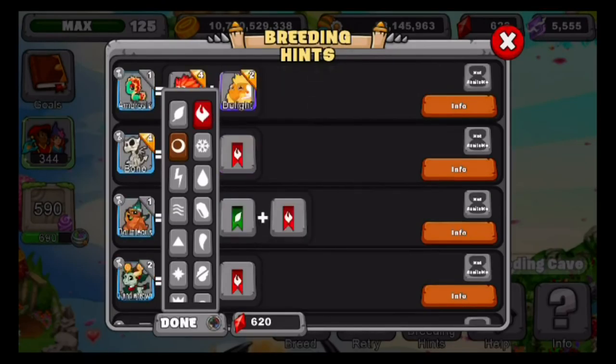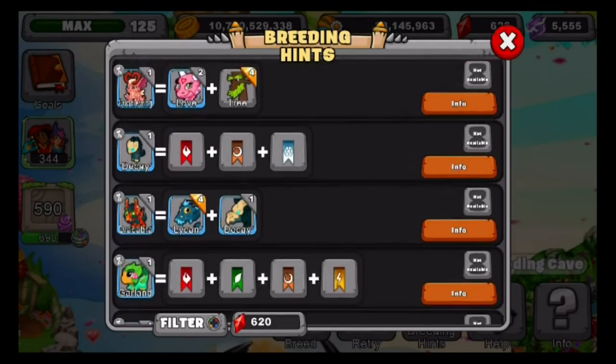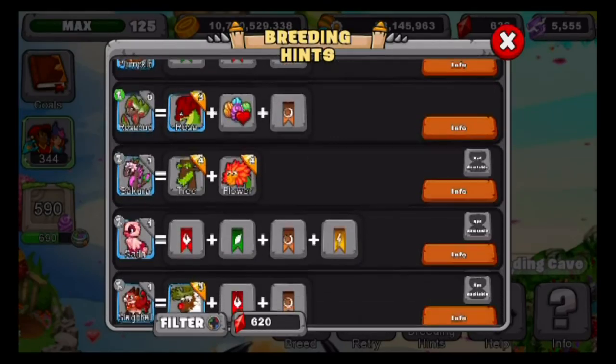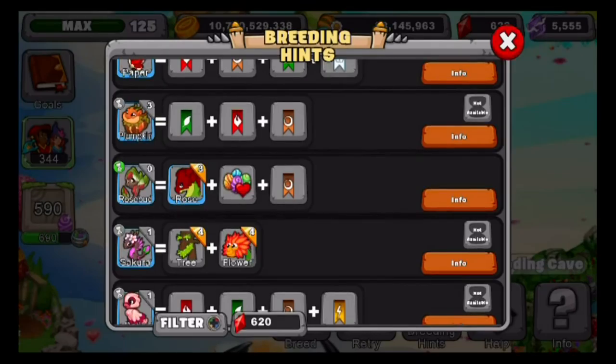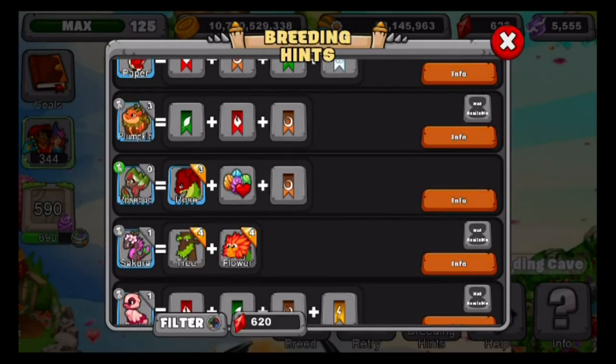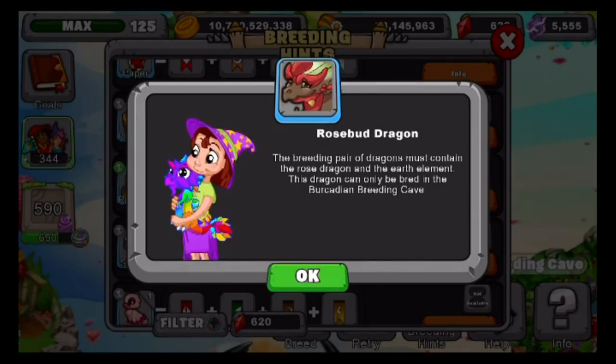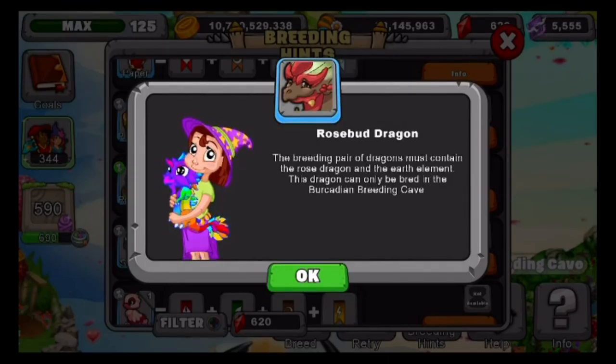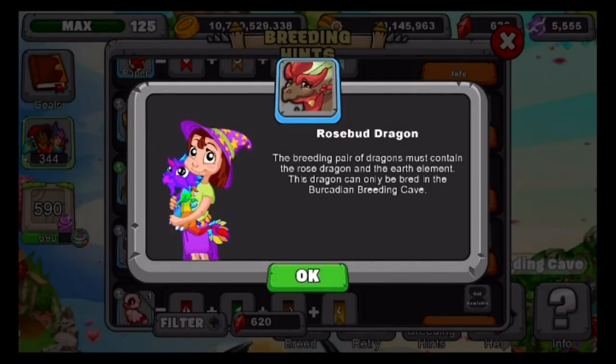Now let's find that dragon — that cutie, Rosebud. There it is guys. You require a Rose Dragon, the new breeding cave, and also an Earth Dragon or Earth Elder Dragon. The breeding pair of dragons must contain the Rose Dragon and the Earth Element and can only be bred within the new breeding cave. It can also be bred within the co-op breeding cave if you already own one or you breed with a friend who has one. Just want to give you guys that heads up — you can breed it in the co-op breeding cave.